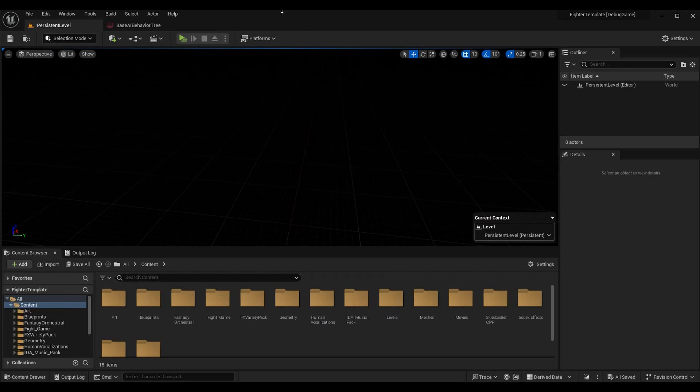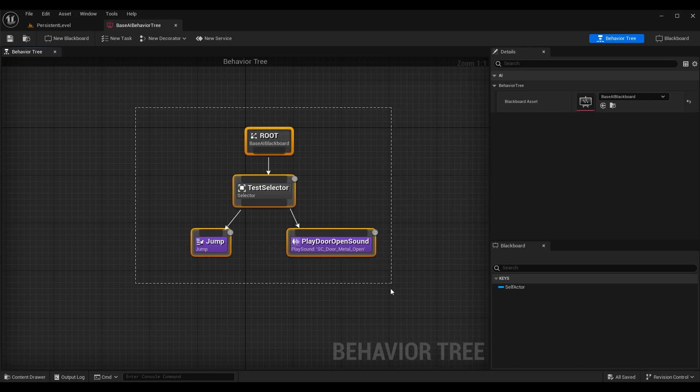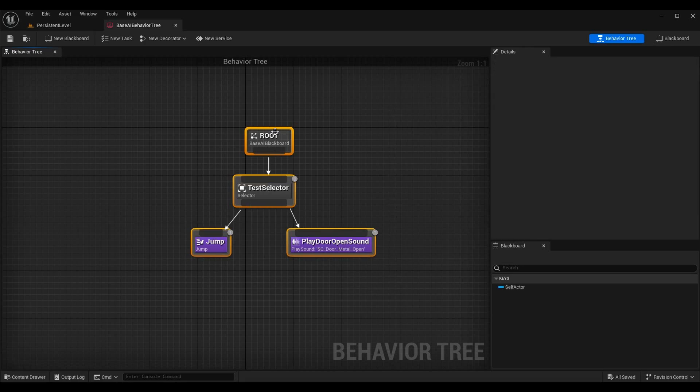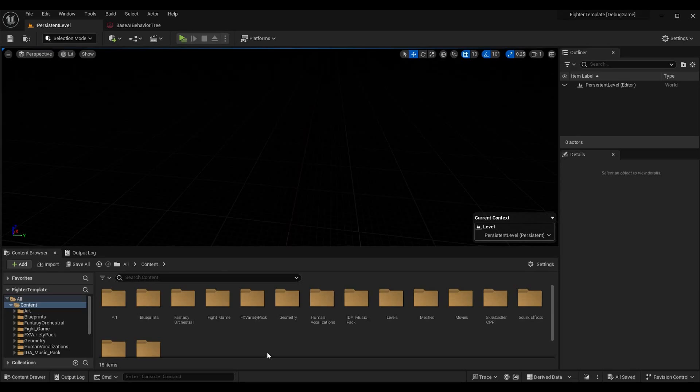This is a code and blueprint tutorial series and we're going to be doing everything in code today. We're also going to be using our behavior tree, but remember what I mentioned in the previous episode: a behavior tree is not a blueprint — it's a visual representation of how Unreal uses behavior trees. It's still using code functions and code tasks, but it's not a blueprint.